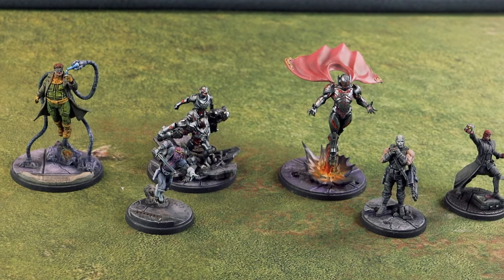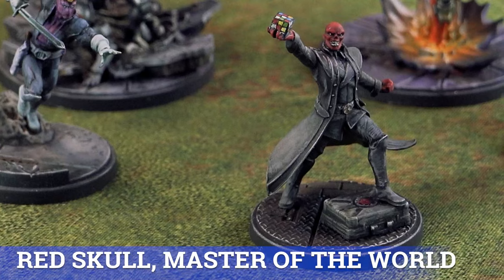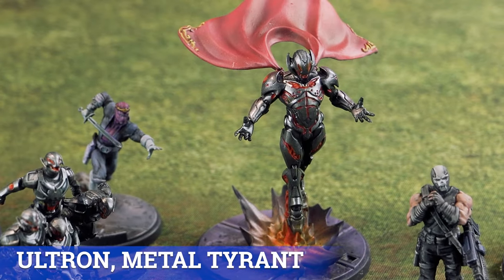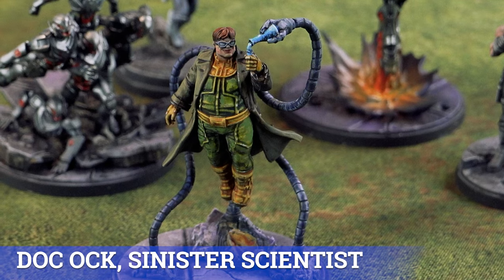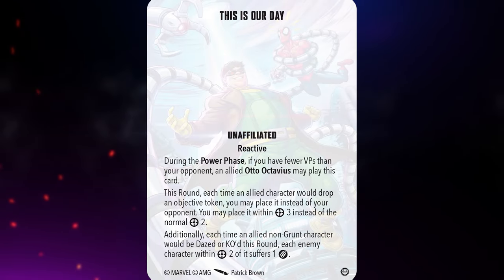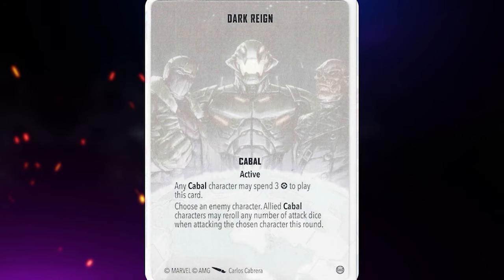I'm bringing the Cabal side of the Earth's Mightiest Core Set box, led by Red Skull, Master of the World, followed by Baron Helmut Zemo, Ultron Metal Tyrant, Crossbones the Merciless Merc, and Doc Ock, Sinister Scientist. For tactics cards I've got Recalibration Matrix, Brace for Impact, This Is Our Day, Cosmic Obliteration, and Dark Rain, because it's raining outside.